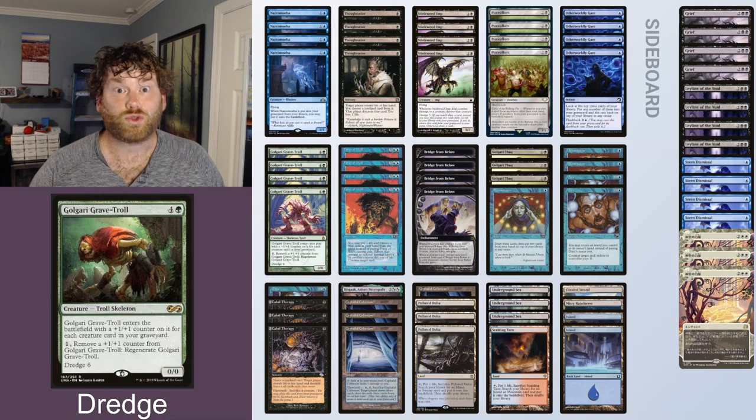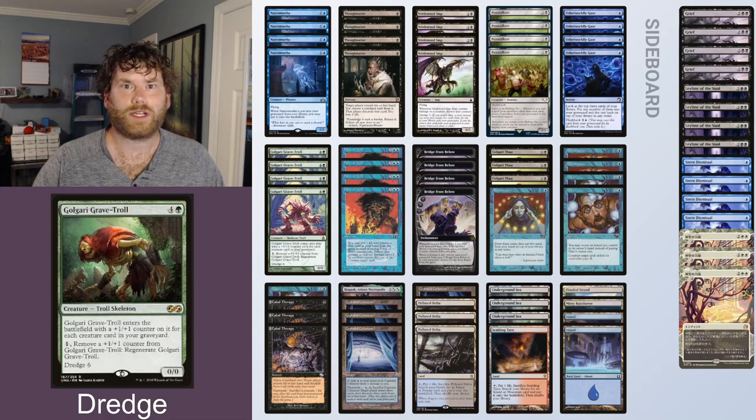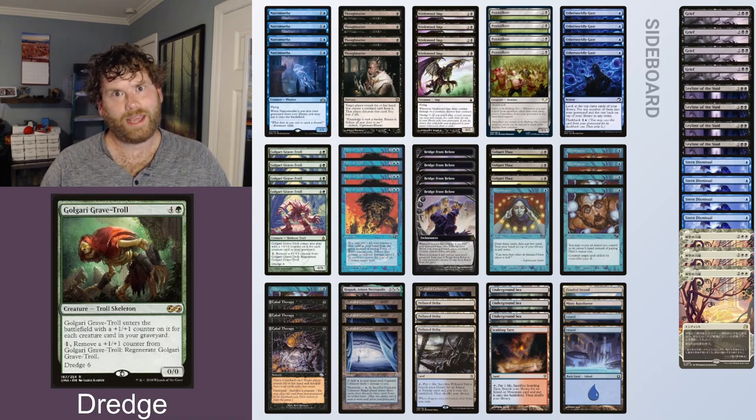On the left we have AJ playing Dredge. This deck is known for the Dredge mechanic, printed in Ravnica City of Guilds off of Golgari Grave Troll, one of the original and best Dredgers. This mechanic replaces a draw — usually your draw step, but it can be any draw — putting that many cards into the grave and returning that card with the Dredge to your hand. This deck abuses that mechanic in a number of ways.